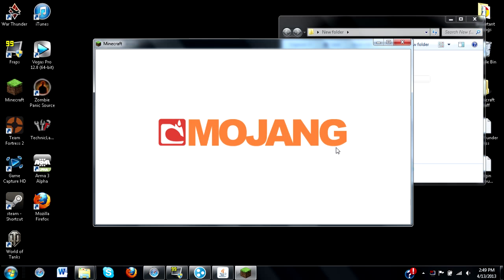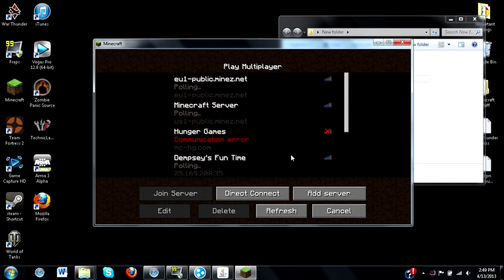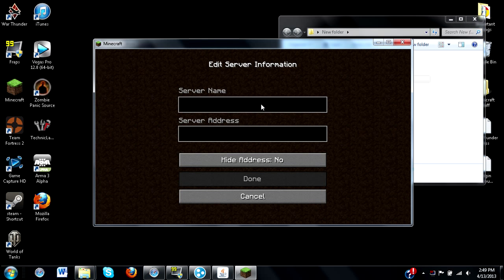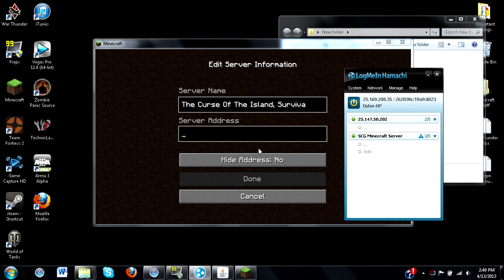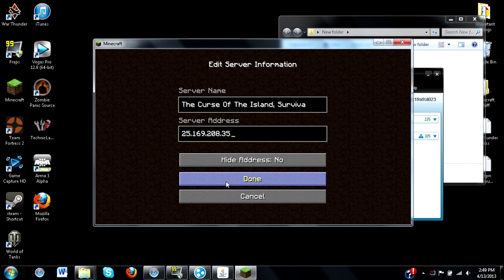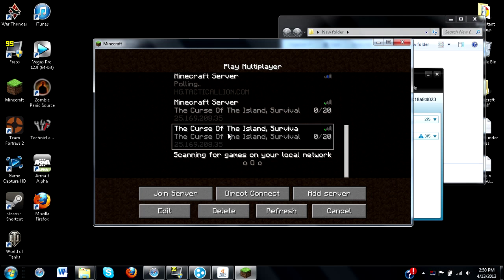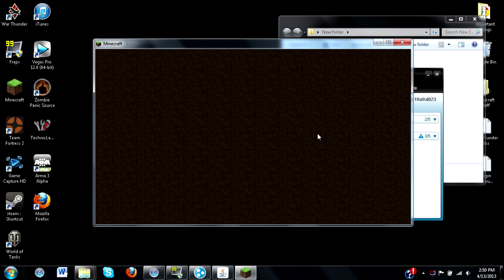Once you get to multiplayer and add a server, the server name has to be the exact same name as the world — so 'Curse of the Island' or whatever yours is. Then in the server address, this has to be your IP number. Grab LogMeIn Hamachi — I'll leave a download link in the description. In Hamachi, right-click and copy your IPv4 address, then paste it into the server address field and press Done. We can see that it works.